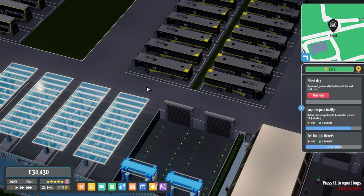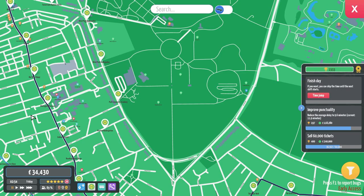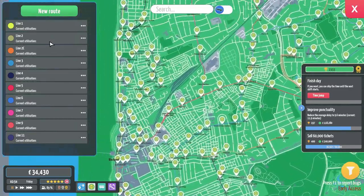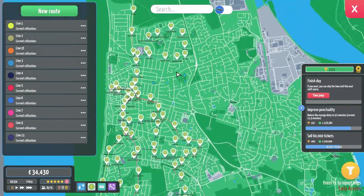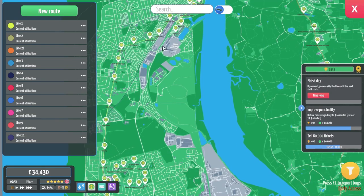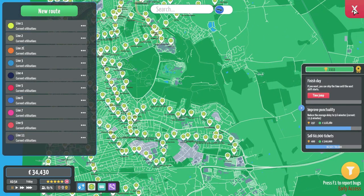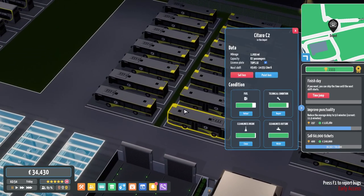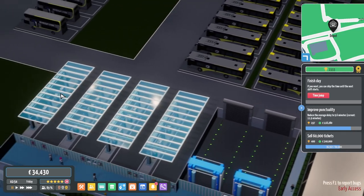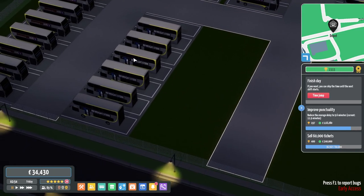Hello everyone and welcome back to City Bus Manager with me, Tops. Last episode we added line 2C and extended line 1 because we now have Fleetwood unlocked, so the 2C goes all the way up to Knott End Fleetwood. We will be adding line 14 at some point as well. I've also been doing some stuff off-stream, making sure the buses are somewhat clean.